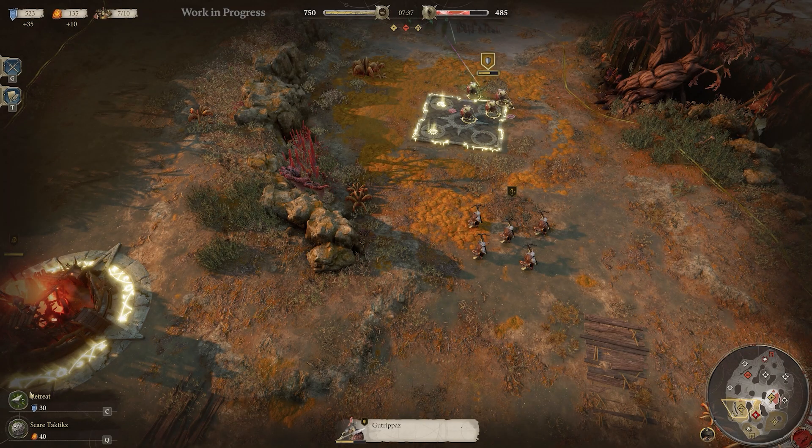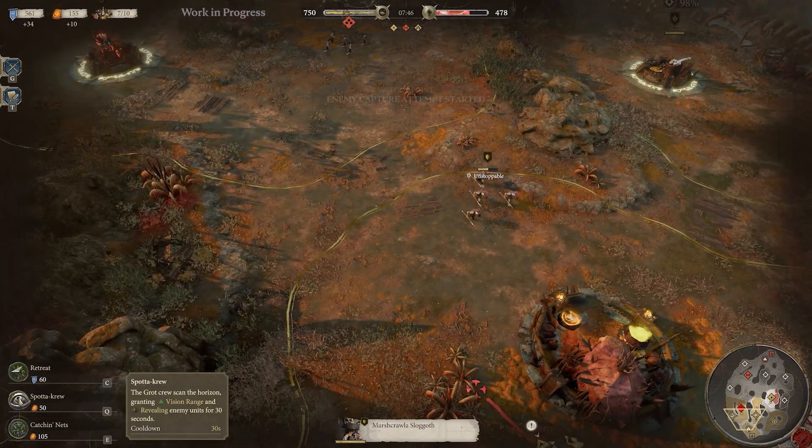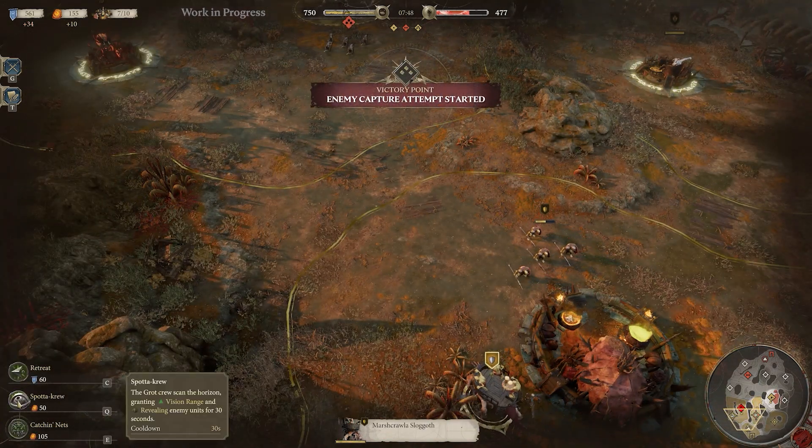We also got a lot of great feedback on retreat. So whilst you can still retreat in combat, we're now allowing you to retreat from anywhere in the map. It will of course cost you command points — you can't do it for free — but it'll pull your units quickly all the way back to your command post where they can heal.